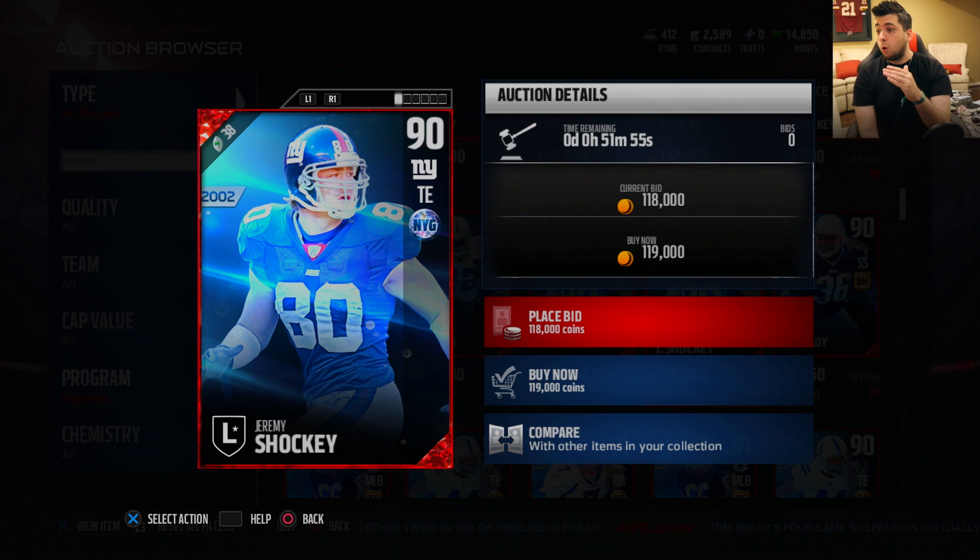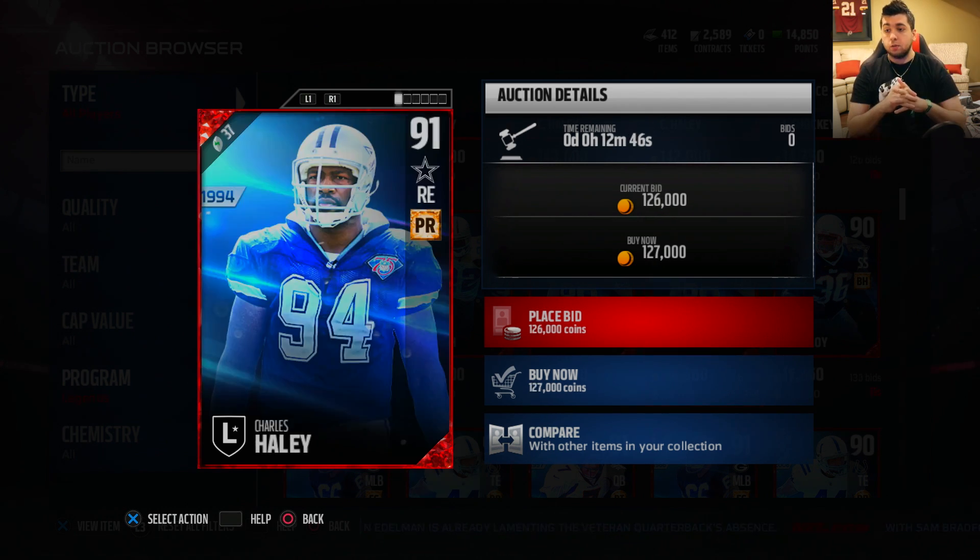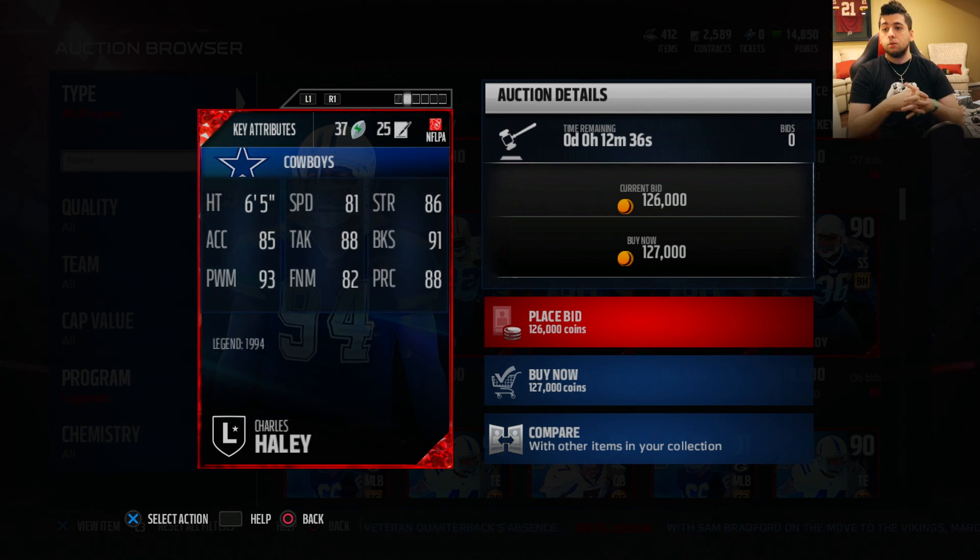His card is 90 overall, going for 119 thousand coins. Isn't it crazy? A lot of the cards are going for so cheap at this stage. He's six foot five, 83 speed, his catching traffic is a 91 — look at his run blocking. The next one they dropped is Charles Haley, a Cowboys player, and that's that. I could show you the stats — that's what they look like.